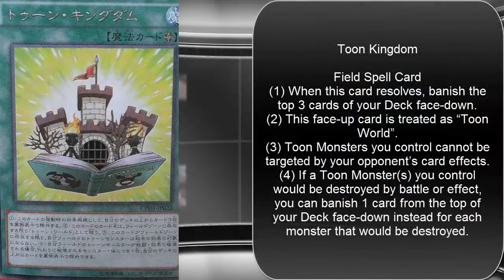The final card revealed today is a new Toon World — it's Toon Kingdom, and it's a field spell card. Its effect: when this card resolves, banish the top three cards of your deck face-down. This face-up card is treated as Toon World. Toon monsters you control cannot be targeted by your opponent's card effects. If a toon monster you control would be destroyed by battle or card effect, you can banish one card from the top of your deck face-down instead, for each monster that would be destroyed.